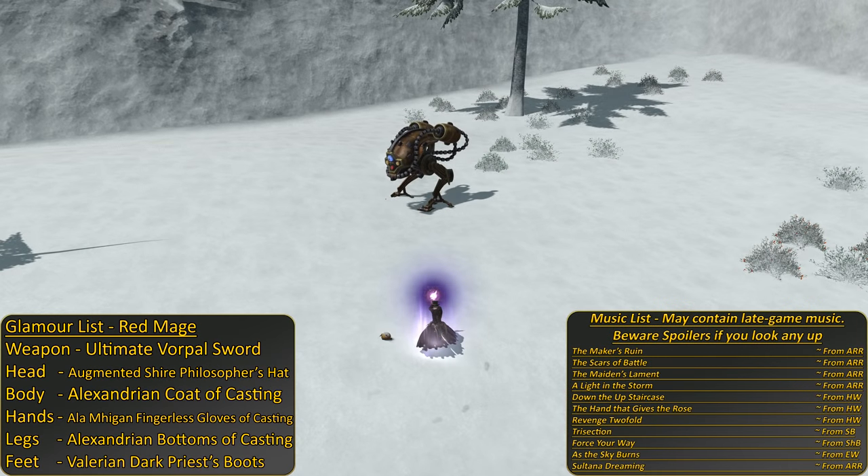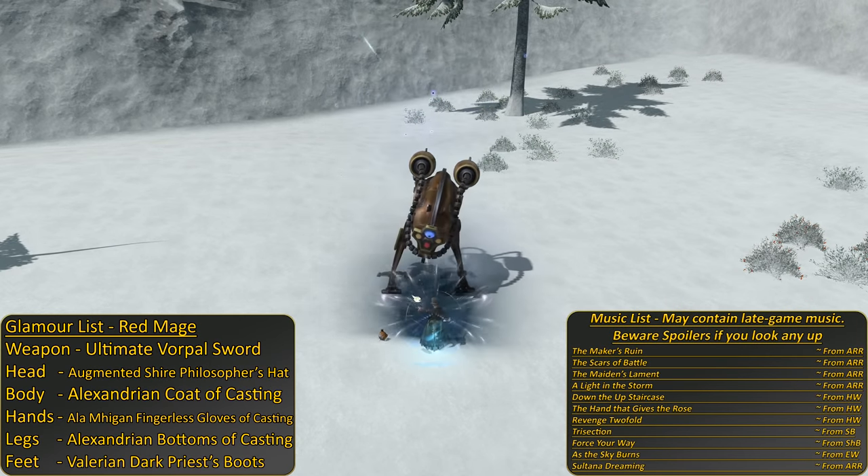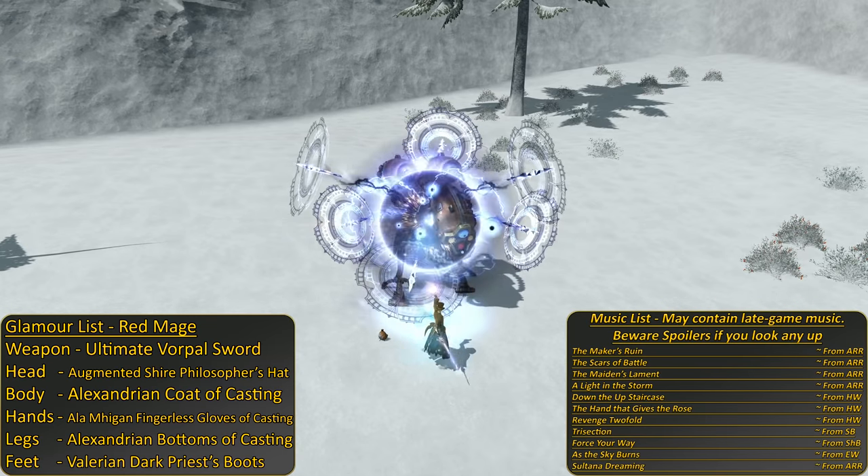Welcome to the Red Mage 1-90 leveling skills guide. This guide will cover all of your skills as you train — hopefully killing your enemies along the way.